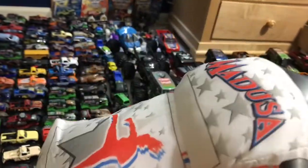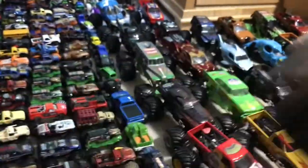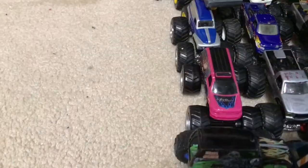Then we have Medusa — I got this one from the superstore; my parents ordered it for my birthday. That's the white Medusa, unsigned. Grave Digger 30th — this one's kind of falling apart because I used to mess around with it a lot when I was younger — unsigned, the first one I ever got. Mohawk Warrior — unsigned, there is a feather in its mohawk. Then the pink Medusa — unsigned, I like it better than the white one. And the last one is Max D, signed by everyone who was at Detroit.